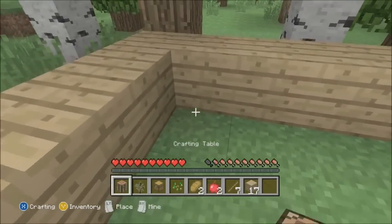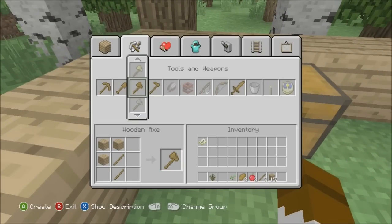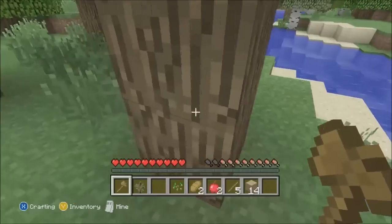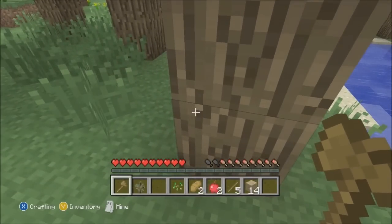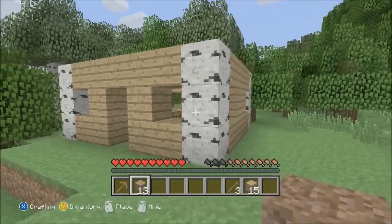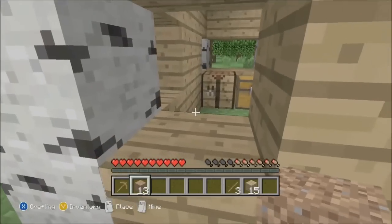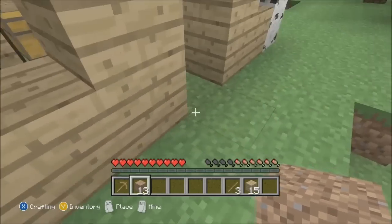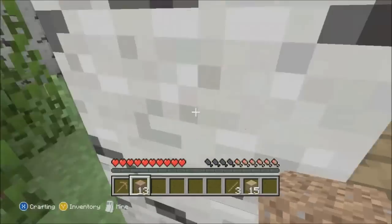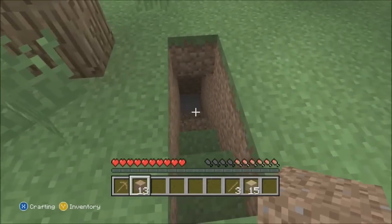Get a crafting table, a chest. I am going to craft a wooden axe, get some wood, and I'll be back. All right, here is the house — I put birch and I think it looks very nice. I can't wait until there are actual colored planks because I would use spruce wood. We have our mine started.